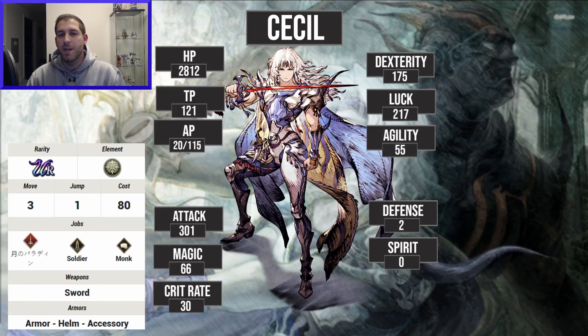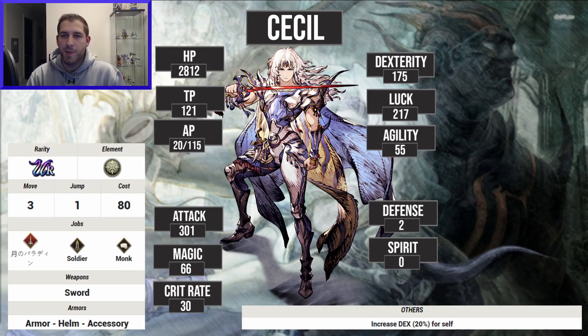Taking a look at his stats: he's got good HP, TP doesn't really matter for him, his AP is a bit lower but not bad. Attack is decent, magic doesn't matter, critical rate is pretty high for a base critical rate, and then decent dexterity and high luck — so that's all really good. His agility is on the low side, and defense is okay but not really anything special. He does get some more dex from his board.